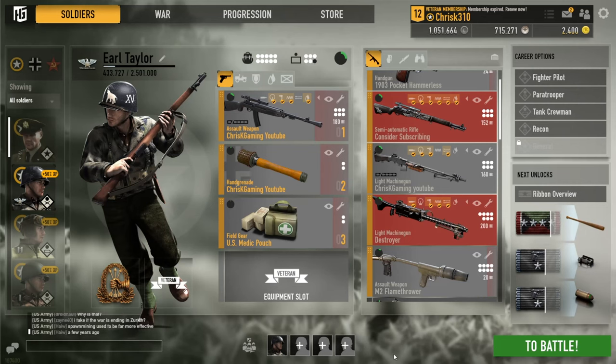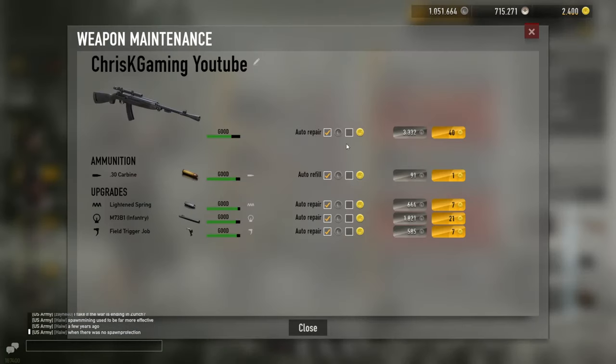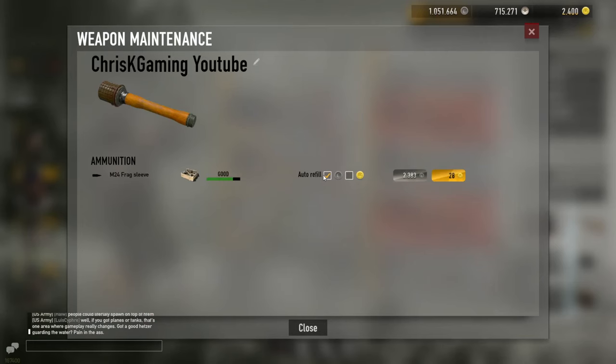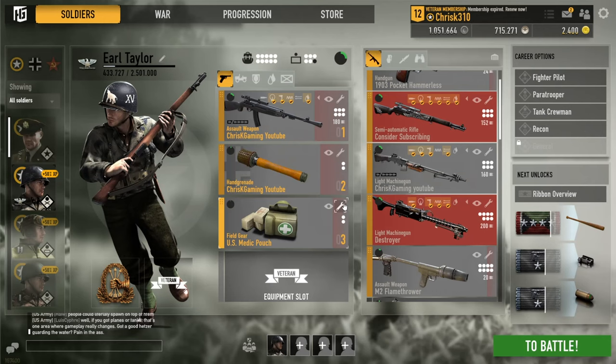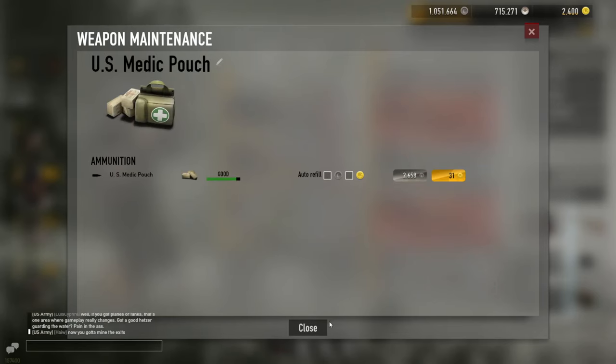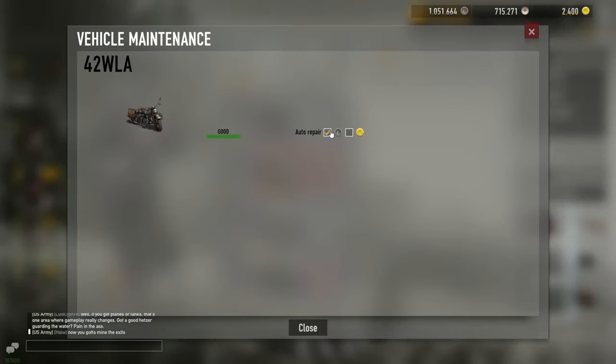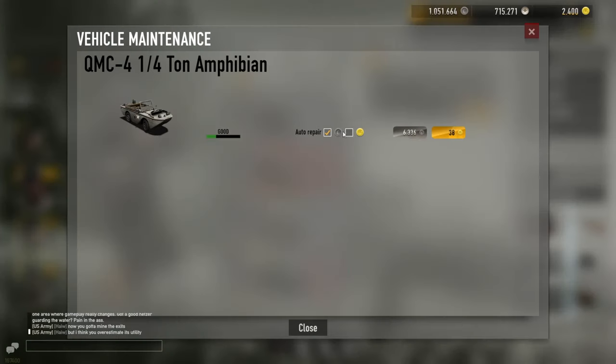In order for all these tips to work, you need to have your automatic repair cost payments after each battle turned off. You simply go to each piece of equipment you have selected for the battle, click the wrench icon, and tick off the repair after the battle. This allows you to decide whether and when to repair something, or simply replace it with something else without having to repair it after you no longer want to use it.